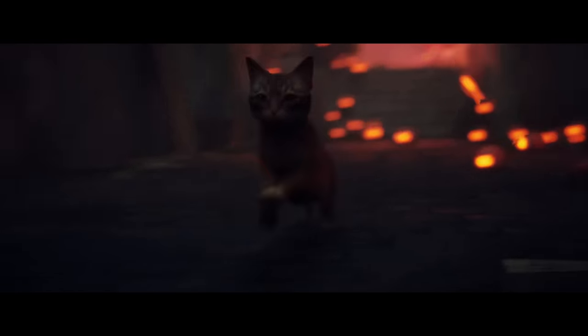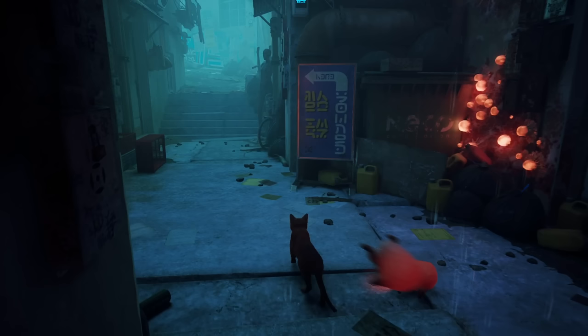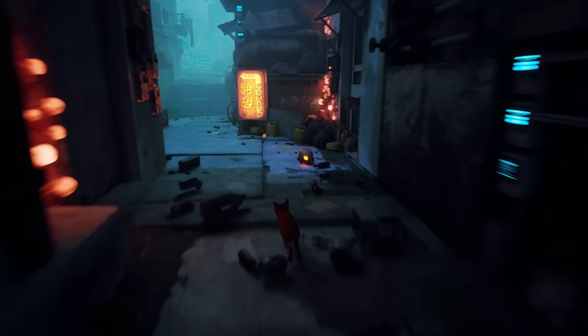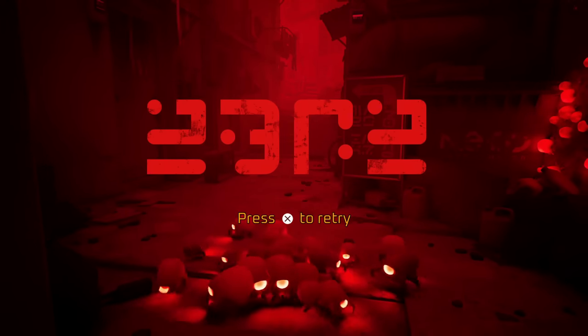We've got a chase sequence right after this. We have to make sure we keep ahead of these little monsters while taking the right path. Let's look at this sign here — it's written in the game's primary language, and if we fill in what we already know, we can get a few more letters with some decently safe assumptions. These words on the right look like they could say 'lounge' and 'hear,' giving us the letters H, R, U, and G. Don't spend too long looking at these signs though, or these creatures will catch you and cause a game over. Our code seems to accurately spell out the word 'dead' here.